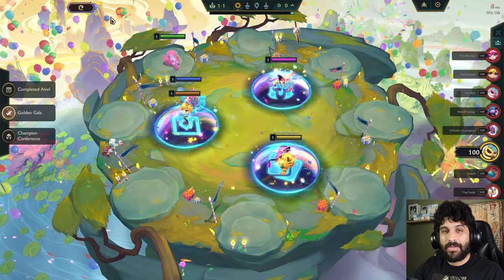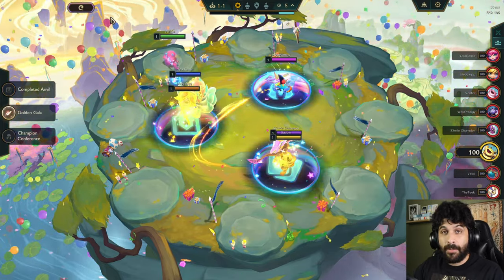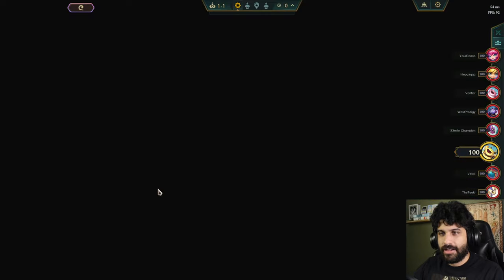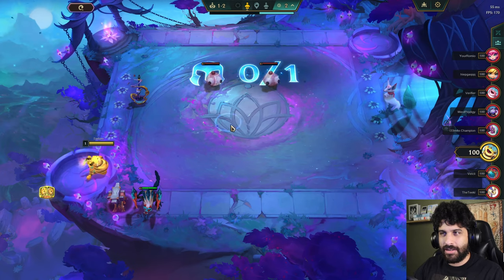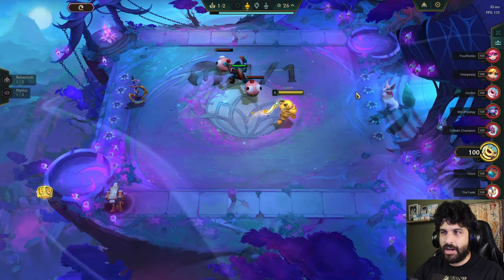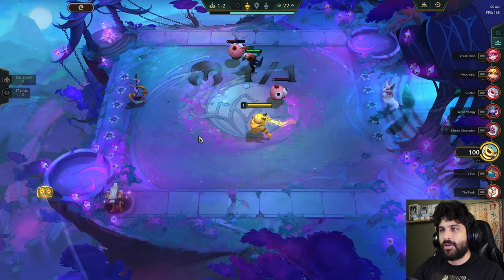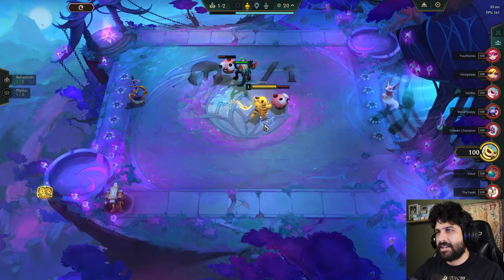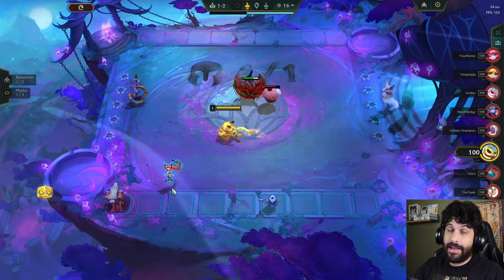Hello YouTube, and welcome back to another TFT game with your buddy UC here. We are playing Pengu Party today, and it looks like we got a Champion completed anvil. That is completely different. I really want to get something that I remember well, but there's so many different traits. I don't think they have everything that I like from my set — Set 5.